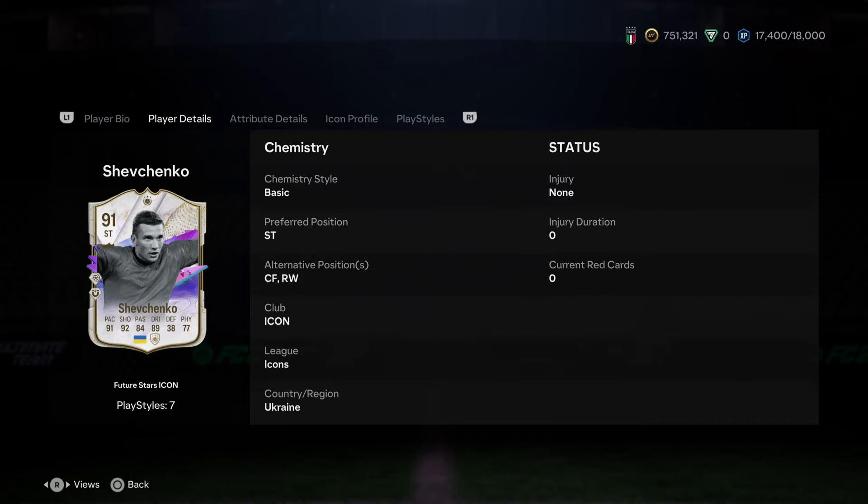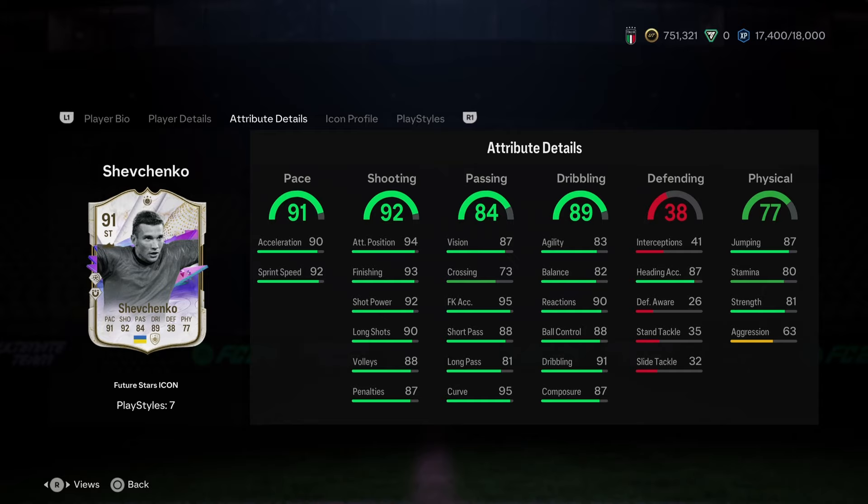Not really looking for too much more at the striker role. Can play on the right wing, which is cool. Probably not going to be using the Ukraine links, but he's got them if you need them. Pace and shooting are pretty juiced — if you're putting a hunter on there, a lot of stuff's going to get maxed out. Passing is plenty for a striker.